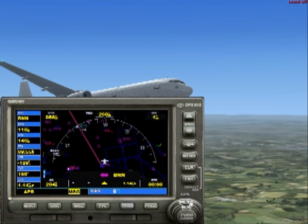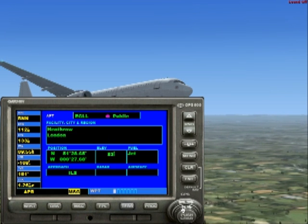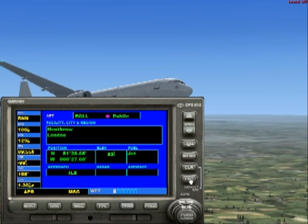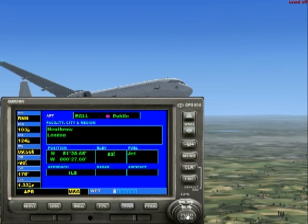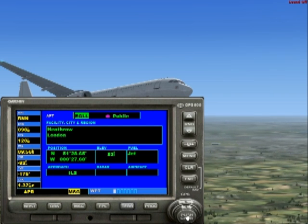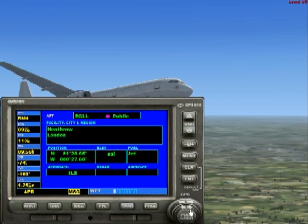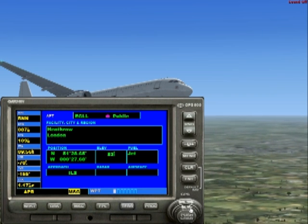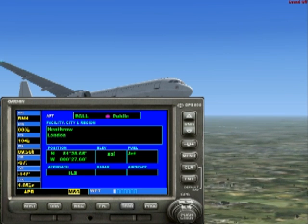To do that we'll just hit the outside button here and then push the inside button. I've already changed this so I can show you some of the screens, but if you hit the middle push cursor button — cursor on and off — that will illuminate this section. From there you push the small arrow to the right or left and that will highlight one particular letter. From there we can put in any destination we like, anywhere in the world.